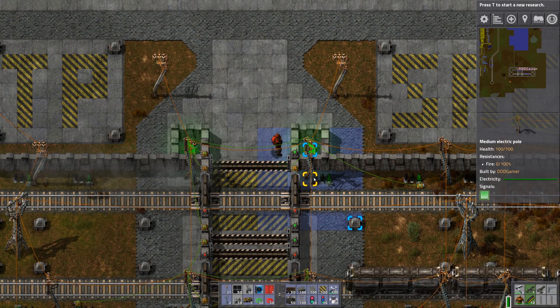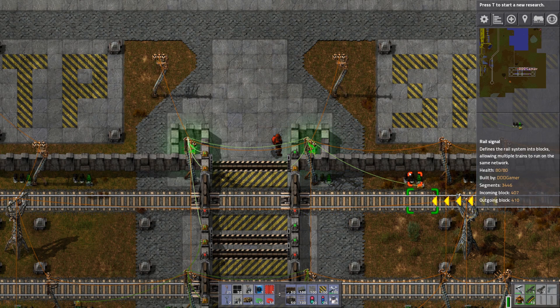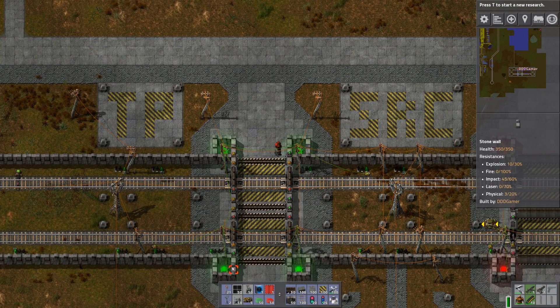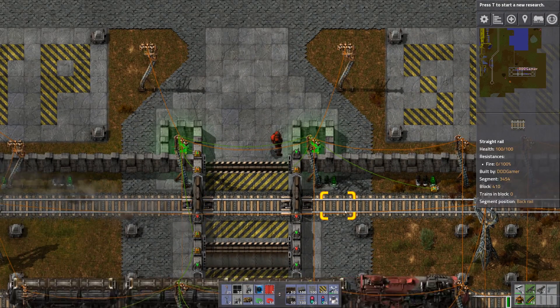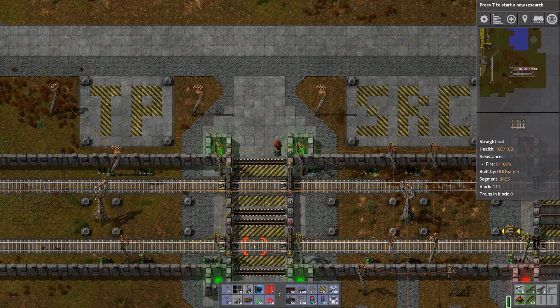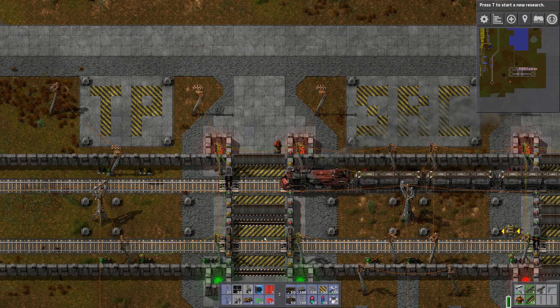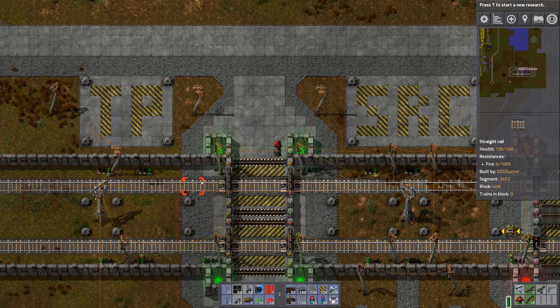Let's take a look at the power pole. The only signals I'm actually using here are the color signals from the sensors. These two are not connected — they are two independent circuit networks. These two power poles are connected horizontally, but not vertically. You could make them work in unison, but it wouldn't make sense because you want the trains to keep moving. If one train is coming up and there's another coming the other way, you wouldn't want it to stop.